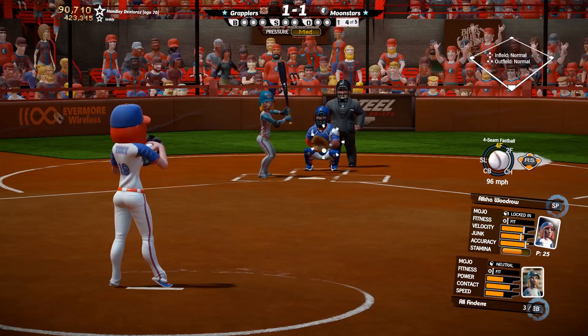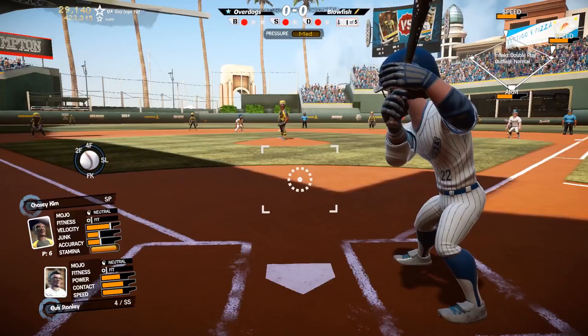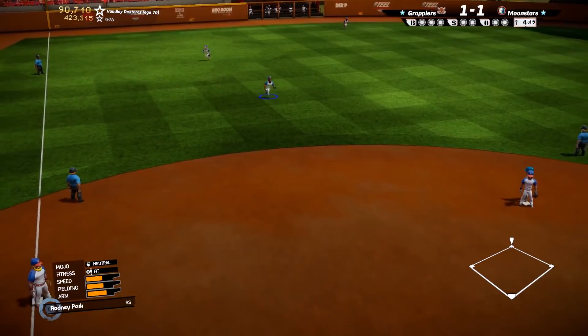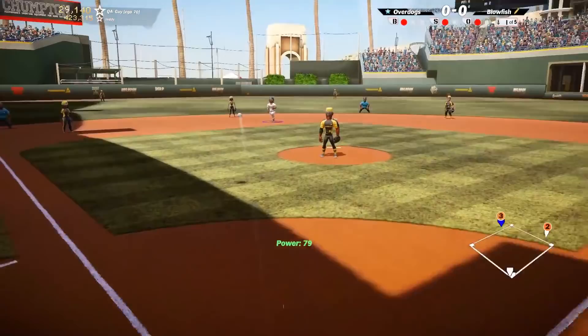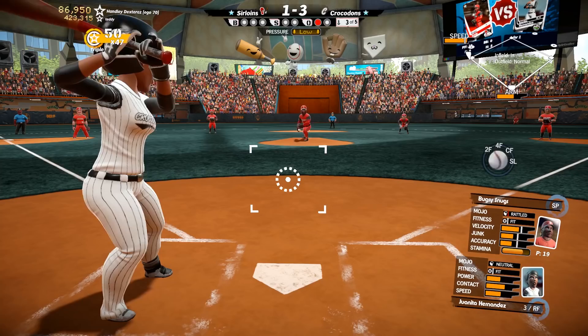On the base running front, the most notable change we've made is to recalibrate the base runner speeds and jumps out of the batter's box to get an appropriate number of infield and bunt hits, and also to get a better balance between the number of doubles and triples. Also, a couple of quick notes on how base running ego affects the base running mechanic: as base running ego increases, the reaction time of your base runners' automatic reactions is going to slow down, leaving the onus more and more on you to make sure that your runners don't get doubled off. You'll also notice that the CPU controlled defense will become much more effective at trapping and nailing you in rundown situations as your base running ego increases.